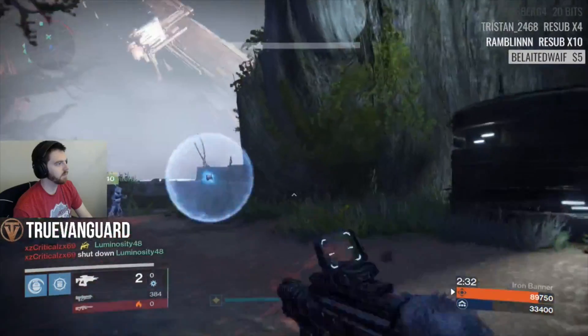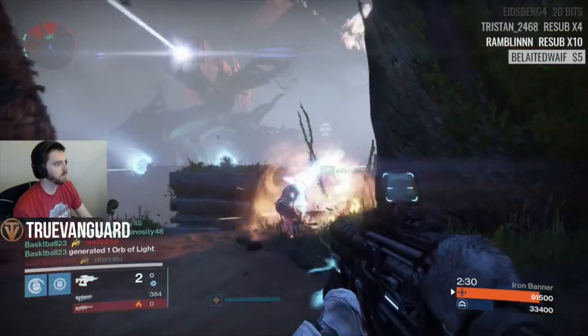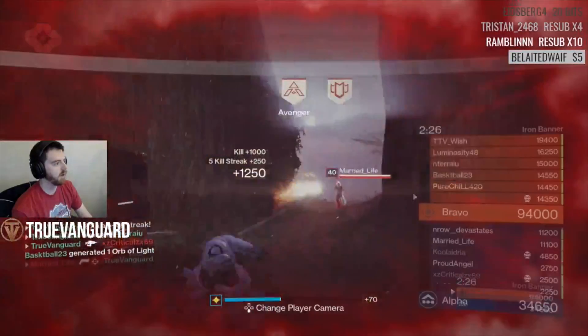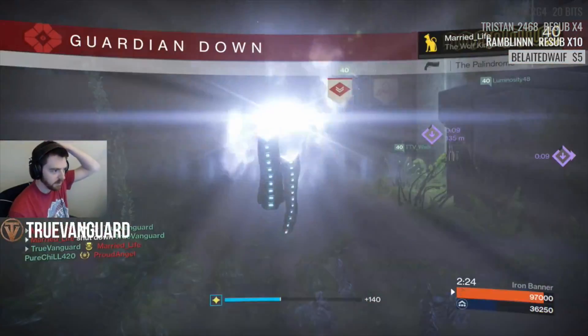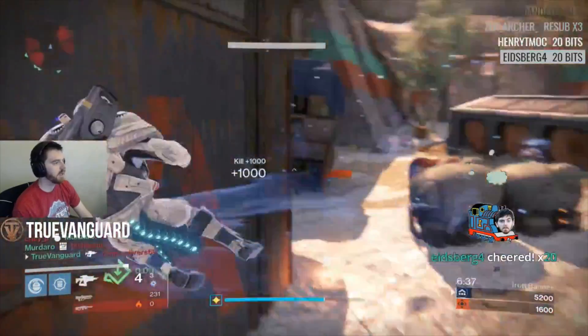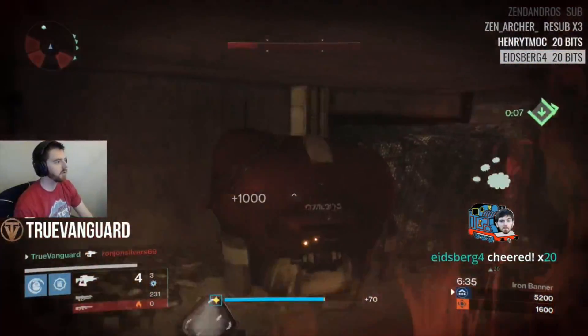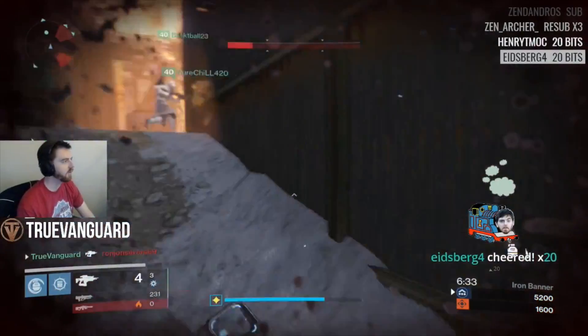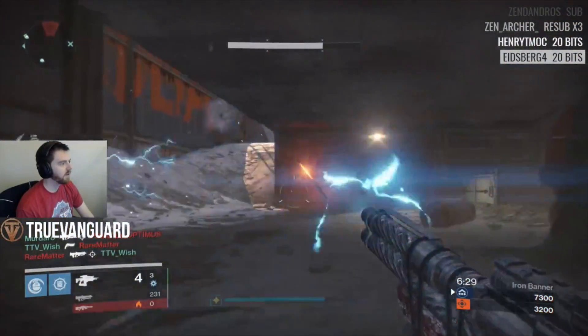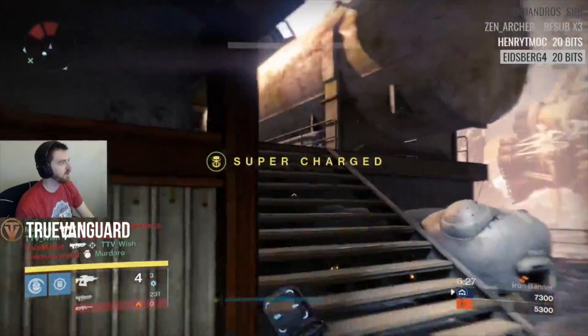Also check the vendors. This week all of Efrideet's armor is green quality or higher — meaning it's all tier 12 capable — so grab it. Check vendors each week. If you want a shortcut, watch the stat roll videos that go up on YouTube on reset day by content creators like Holtzman or Briar Rabbit — they'll steer you in the right direction so you know from the get-go what to grab for your builds that week.